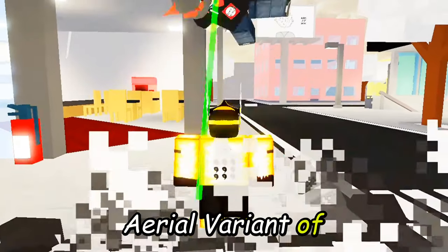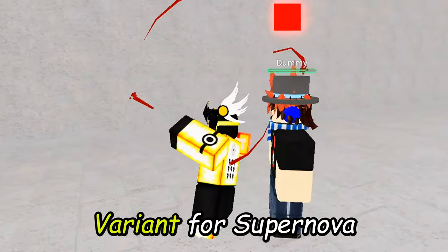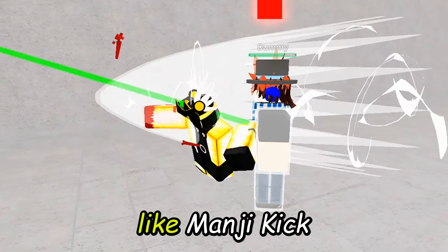There's a new aerial variant of Flowing Red Scale, which makes you do a jump in the air. And a new variant for Supernova, which can counter like Mangy Kick.